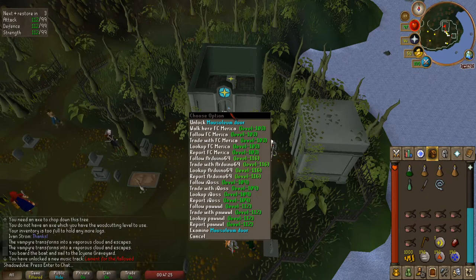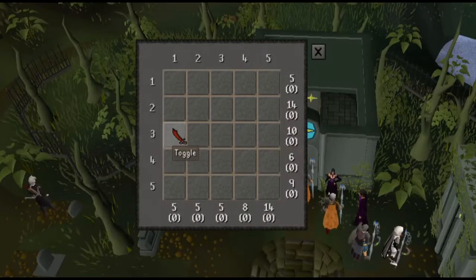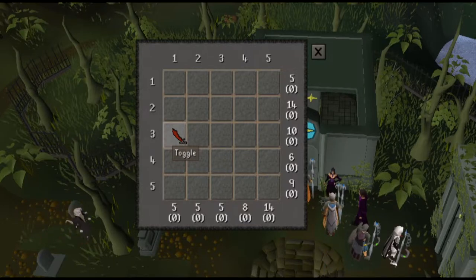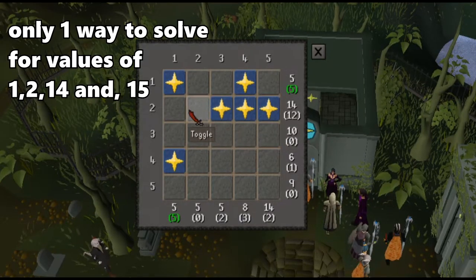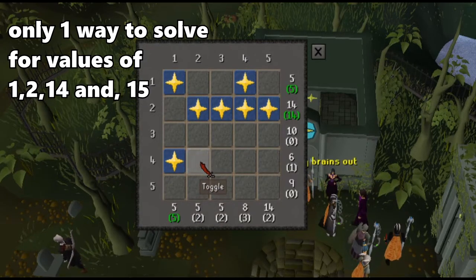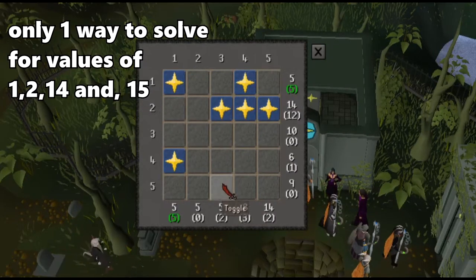When the cutscene finishes, click on the mausoleum to the north to open a puzzle. To solve this puzzle, the numbers in the rows need to equal the sum of the number on the right, and the numbers in the columns need to equal the sum of the number on the bottom. This puzzle can be solved with a little bit of trial and error as well as a little bit of brute force. I would recommend starting by filling out each row first and then solving the columns, figuring out which ones work and which ones don't.